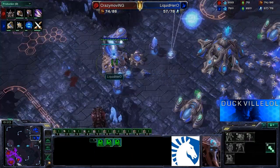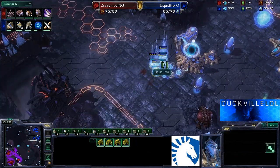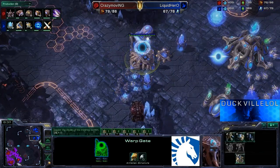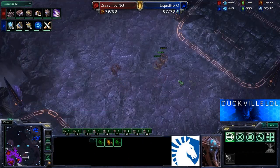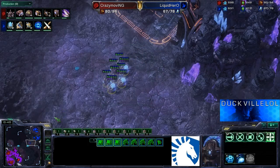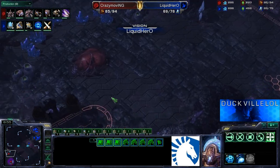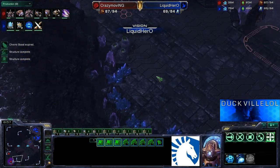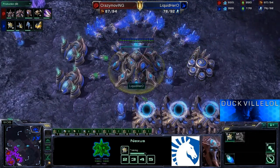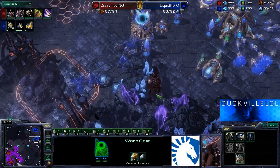He does have a couple of extra gates being finished up here. The robo is on the way. He's actually going to go for quite a few zealots here — looks as if he's just preparing. He may look to try and attack down to the third base of Crazy. He doesn't really have the map presence at the moment. He knows the natural is there but doesn't know the third is there. He does actually have the hallucination research just finishing up, so he'll be able to use a couple of fake Phoenixes to scout out the map.